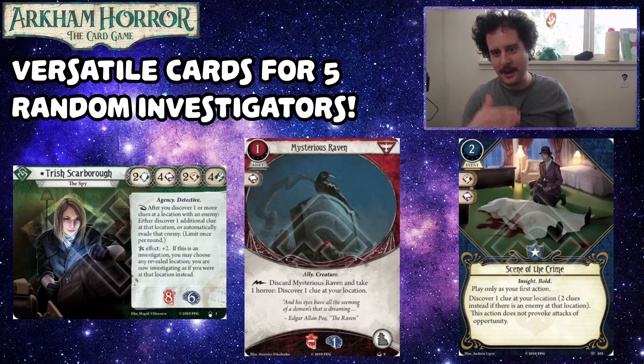For reference with Drawn to the Flame: you draw the mythos card before you get the clues from your location.